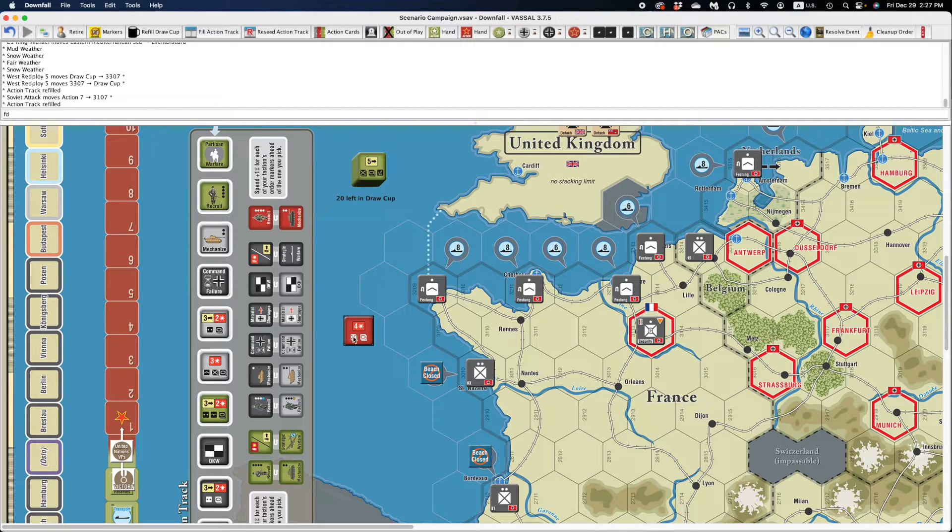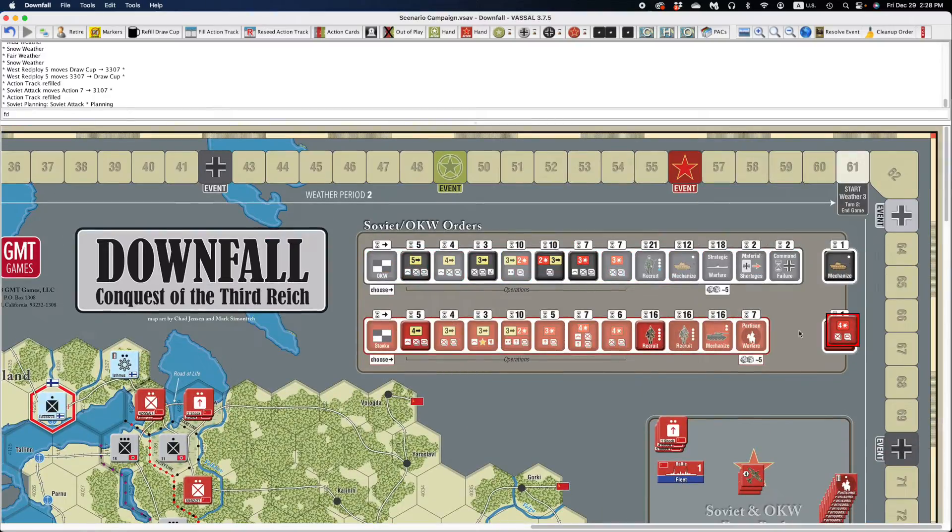Something about orders that's kind of cool: if you right-click on the order, you can choose to make it the active order — I recommend that you do this. You can also choose to send it to your planning spot on your player display. However, the module doesn't enforce the game rules there, so you'll need to remember that you can't put it in planning if you already have a marker there.